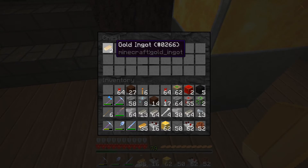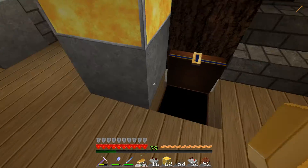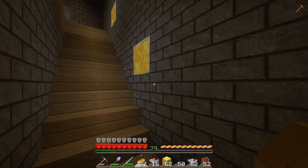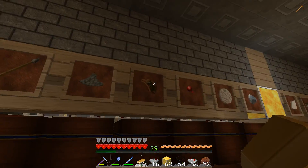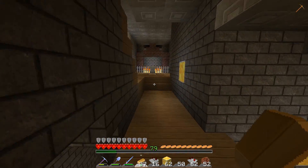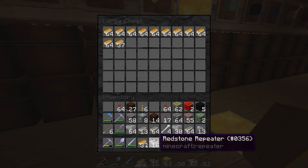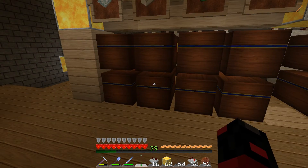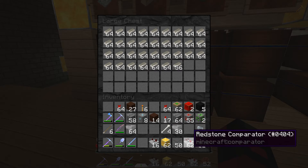There's some stragglers — we're not trap chest either, so there we go, that's done. We can go to the other side where the gold actually is. Here's the iron. We used a lot of our iron to make a lot of hoppers.